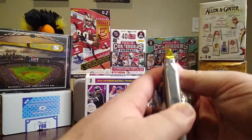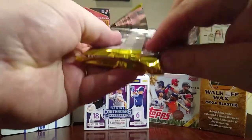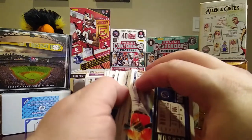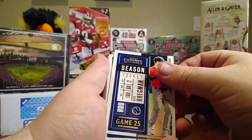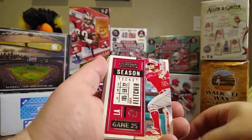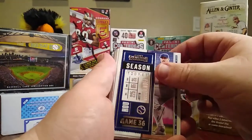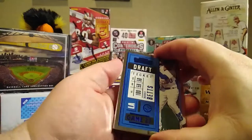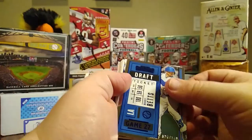Okay, next one — three more to go. Alex Bregman, Matt Boyd, Vladimir Guerrero Jr., JT Realmuto, David Fletcher, Charlie Blackmon, Fernando Tatis Jr., Justin Verlander, Eduardo Escobar, and it looks like we have a Draft silver numbered 127 out of 149.